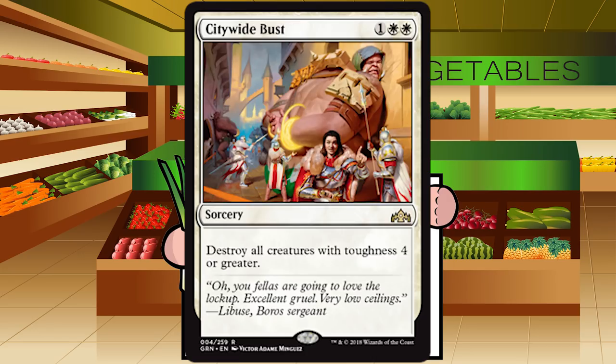Citywide Bust is one white white for a sorcery at rare: destroy all creatures with toughness four or greater. Three mana to kill all the scary stuff is an okay-ish wrath, but it's probably just a sideboard-only card. I wouldn't want to main-deck this — it could be dead against a Boros mirror match or a good chunk of the Selesnya deck. It could almost be like a Smite the Monstrous. Grade: D plus — sideboard card.